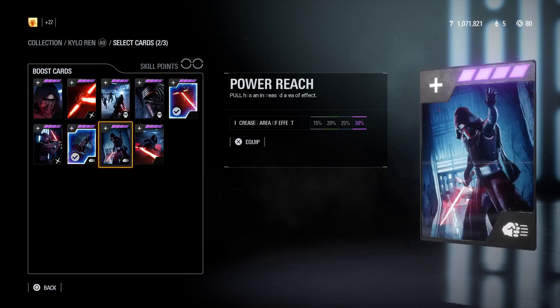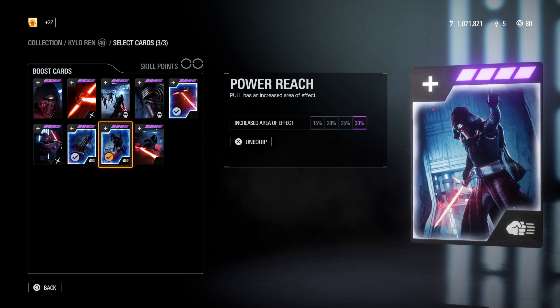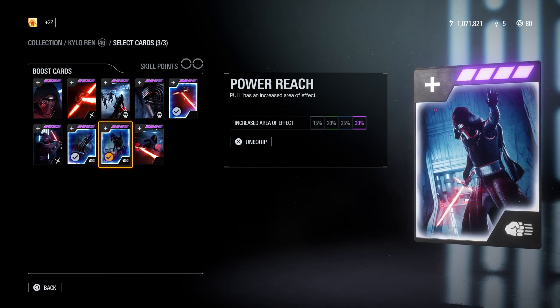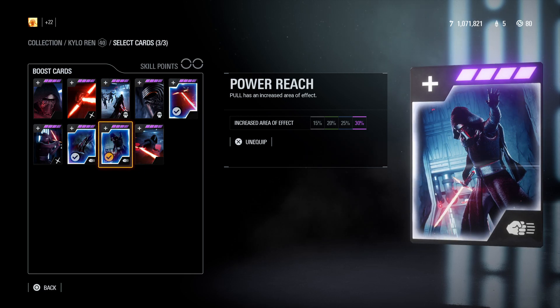The last star card I recommend is Power Reach, which grants Pull a 30% bigger area of effect for Kylo Ren's Pull. As all of you might know, there is a possibility that all the health-on-kill star cards for heroes will be made a passive ability, giving us an extra star card slot for every hero.